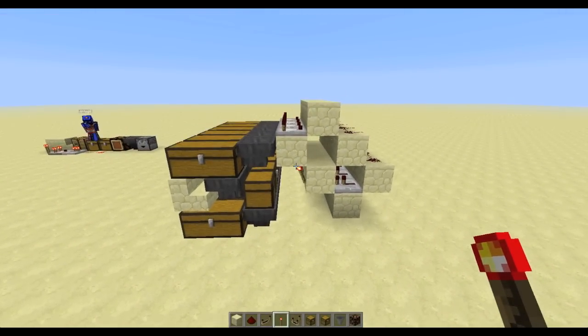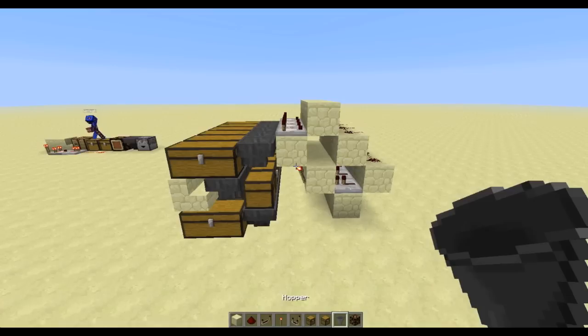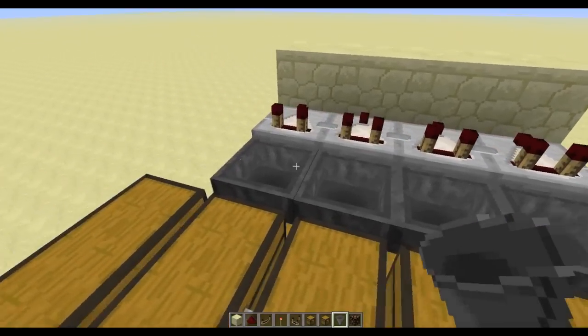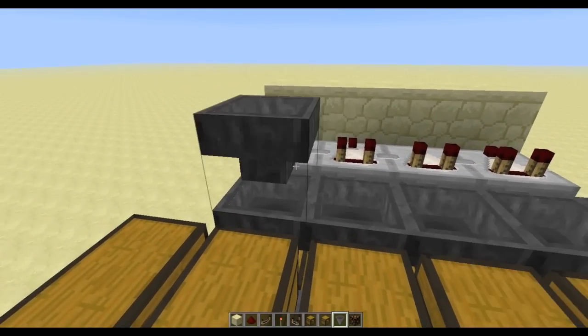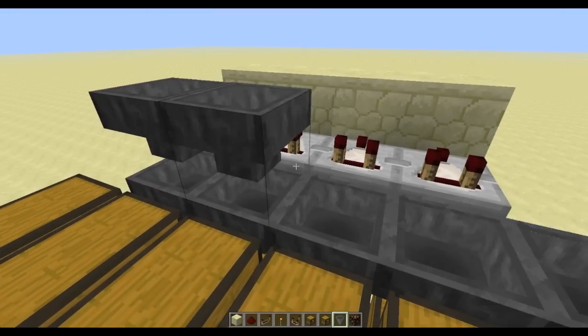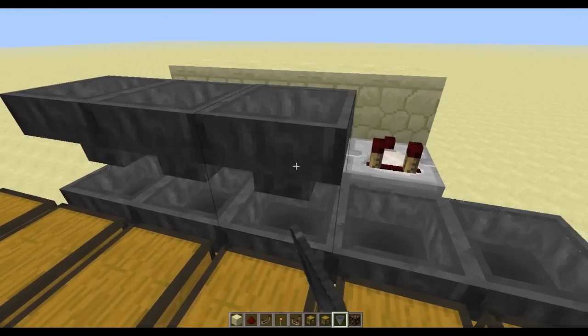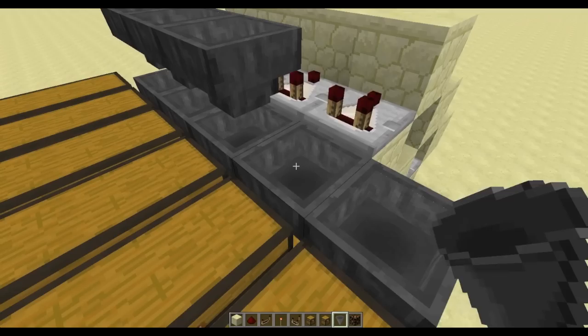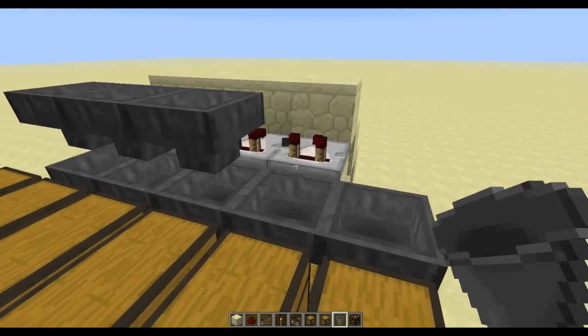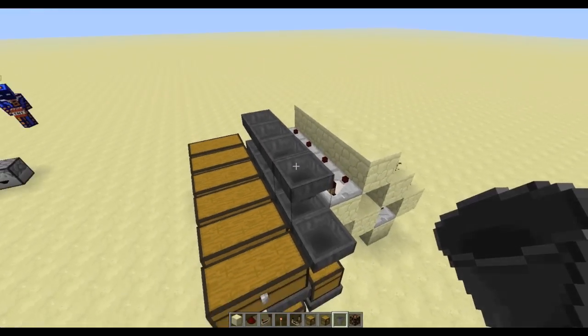Now build the filter part of the sorting system — what actually sorts the items. Come up on top of the double chests and shift-click hoppers onto the sides of those comparators. This is a bit tricky — you don't want them facing down; you want them facing into the sides of those comparators.